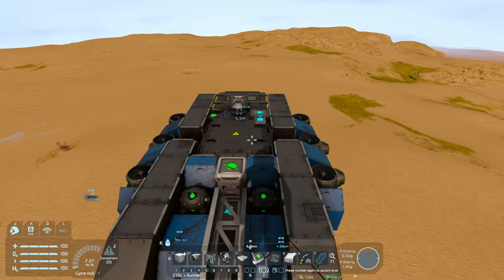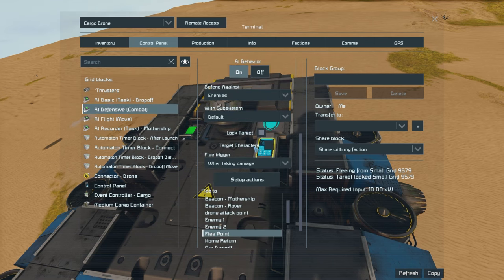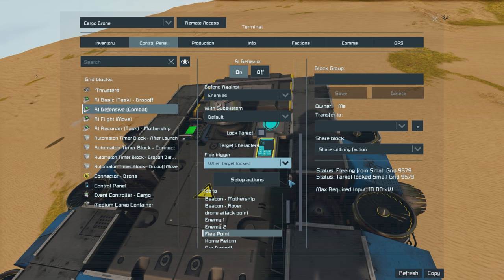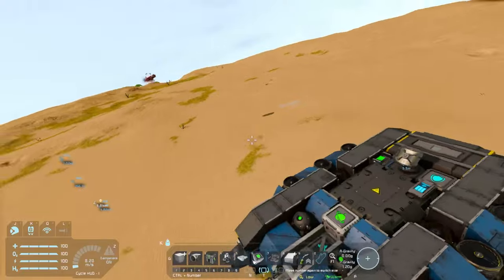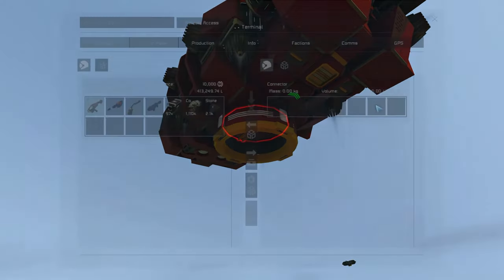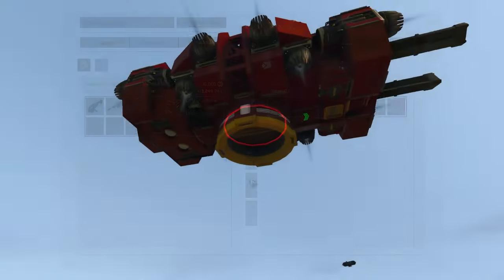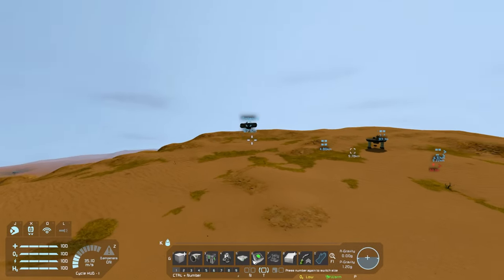When setting up our defensive block we have two important flee options: when taking damage and when target locked. Let's go ahead and change it to when target locked. What will happen then is that the moment it gets locked on by the AI offensive block of the enemy drone, it should begin to flee. Turning the AI behavior on the offensive block again, we can see that it locks onto the drone and the moment it does so, our drone already begins to flee.